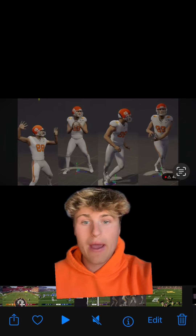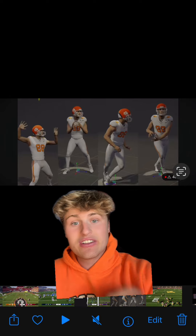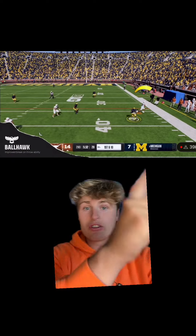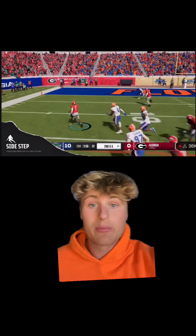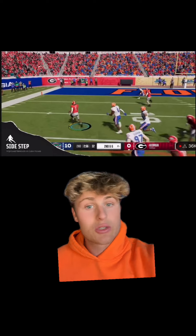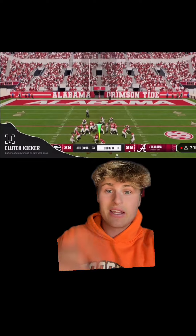They showed some movement of the quarterback and how it will be different in each different situation. They showed it'll be easier to switch players, rather than it just going to whoever is closest to the ball. They showed some pretty sick animation with this sidestep. We saw someone hurdle a guy, and we even got some kicker attributes.